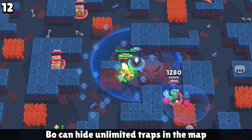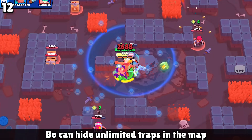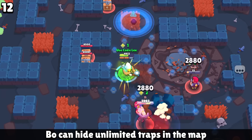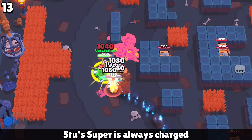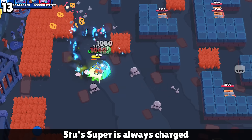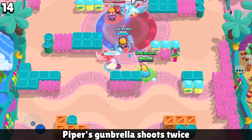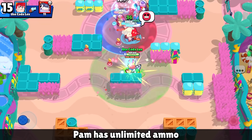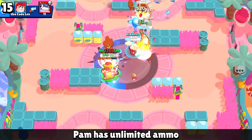Bo's mutation allows him to put down unlimited mines — I could barely dodge three to begin with, much less 40 of them in the middle of the showdown map. For Stu, his super is non-stop, 100% always charged, so you can just glide across the map. Piper is always deadly, but with her mutation it gets even crazier because she fires not one but two of her shots at the same time. For Pam, her mutation allows her to have unlimited ammo, which is going to be super annoying.